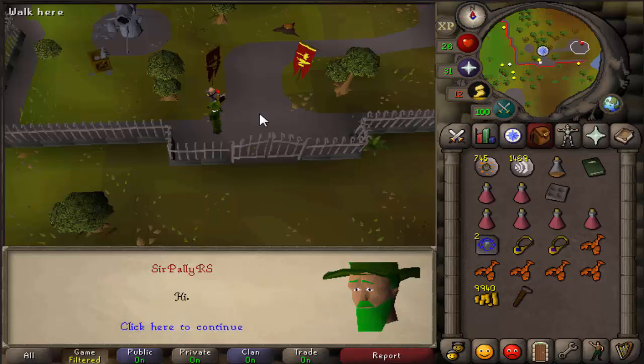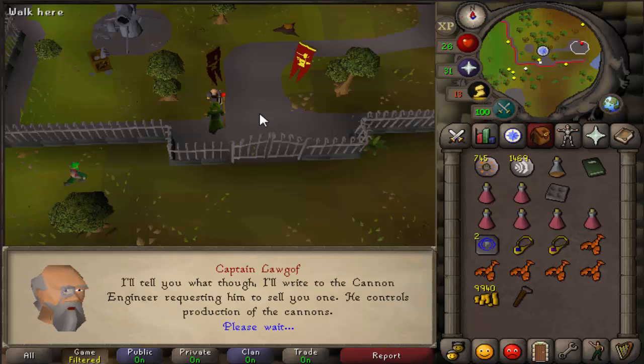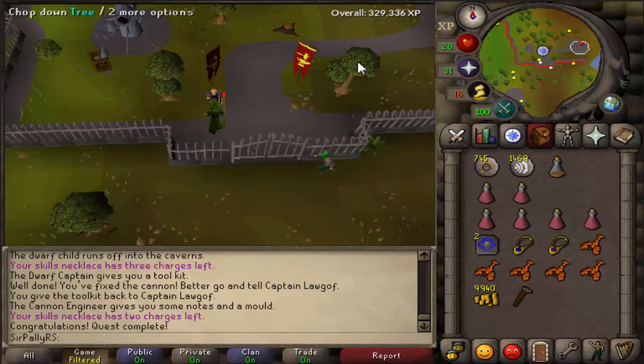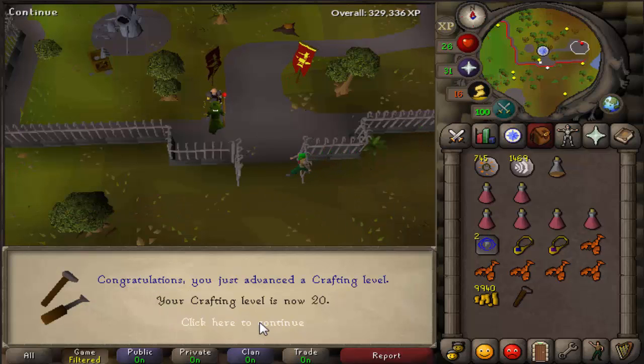And here comes the Dwarf Cannon quest complete as well. There it is — permission to purchase and use a dwarf multi-cannon, which I don't have the GP for at the moment. One quest point, 750 crafting XP. Level 20 crafting.